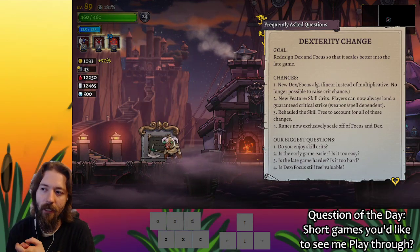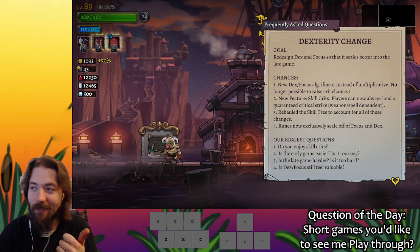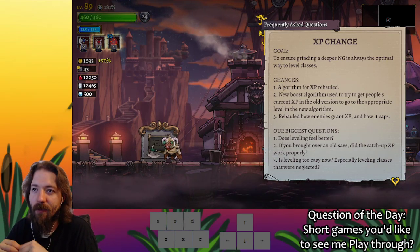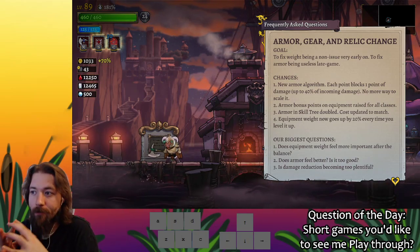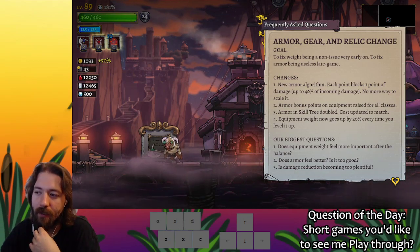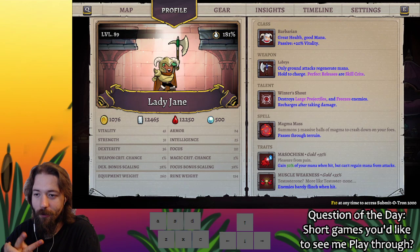They had a dexterity and focus change. The focus change does not work because they have to do changes to equipment and spells so you can actually get crits with them — until you can get crits, the focus change doesn't mean anything. XP just has felt good; I'm not one of the people that are huge on the XP system. Armor has an issue where it's not blocking up to 40% of oncoming damage, so I can't really judge that. As for gear and relic changes, they feel okay. So really, one area I'm not the best person to give opinion on is XP, two don't actually work — armor and focus — and the third is dexterity.